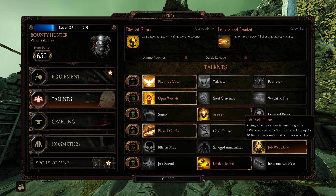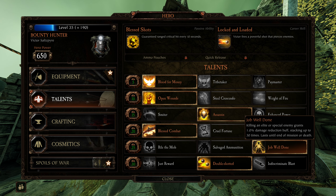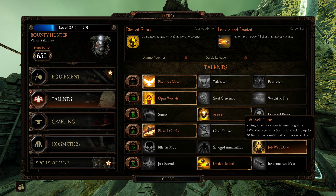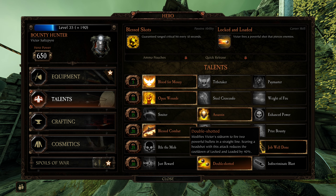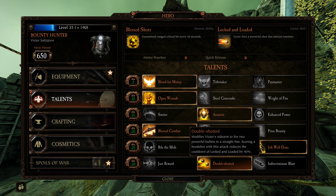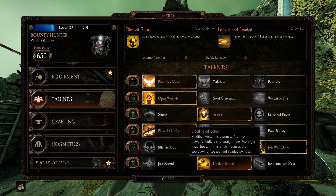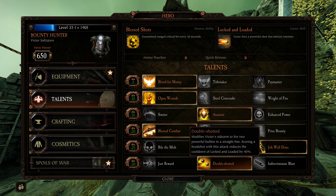And then Job Well Done: elites or specials that are killed give him one damage reduction buff for each one, stacking up to 30 times for a total of 30% damage reduction. Really great talent, especially for a bot, since Bounty Hunter gets hit a lot. His beefy double-shot ultimate is probably the best thing about him — he's able to do pretty decent monster damage, and somehow he pretty much headshots it every time, so he'll get the cooldown back and do lots of damage.